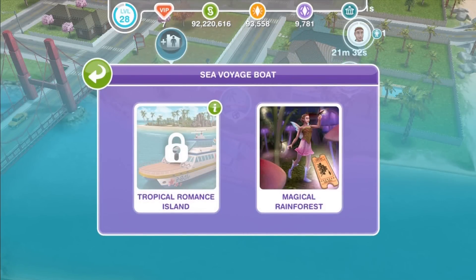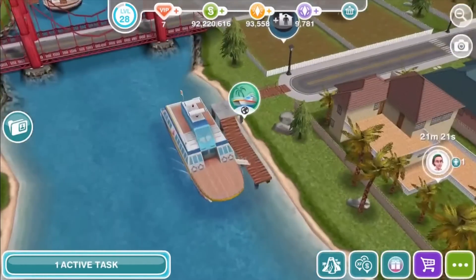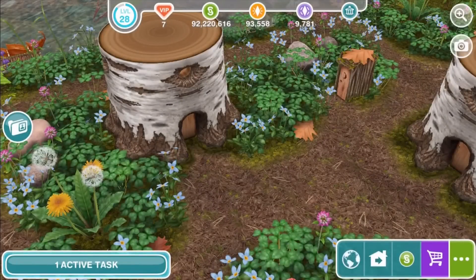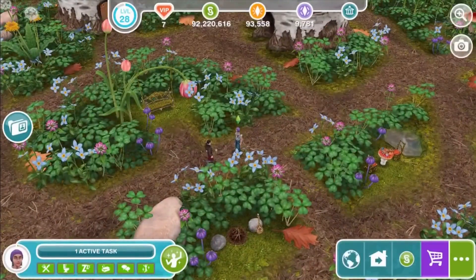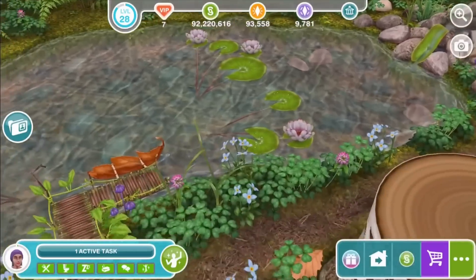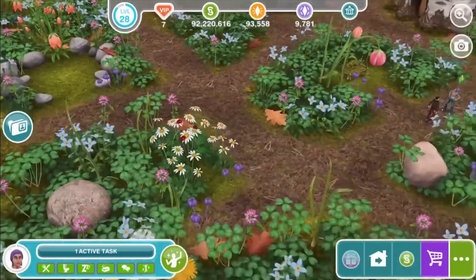We don't yet know how or when you unlock the magical rainforest because our special preview came with it already built. It looks like you can get to the magical rainforest the same way you get to the Romance Island. For those of you who've completed the Romance Island event, tap on the boat and select the Magical Rainforest on the right. We're going to bring two Sims along. There are 9 or 10 locations throughout the Magical Rainforest and we think they'll be unlocked one by one as players progress through the update.